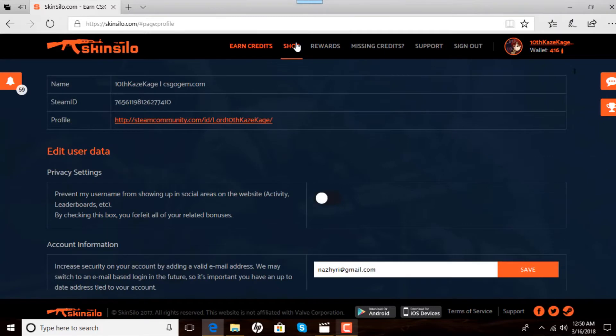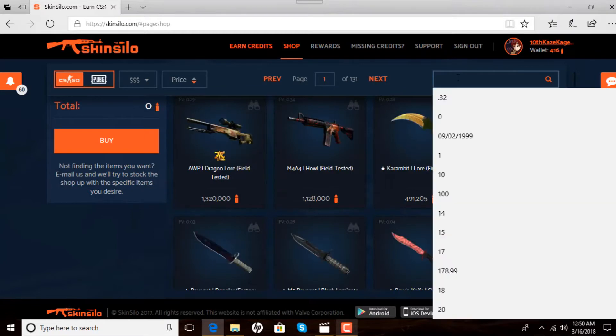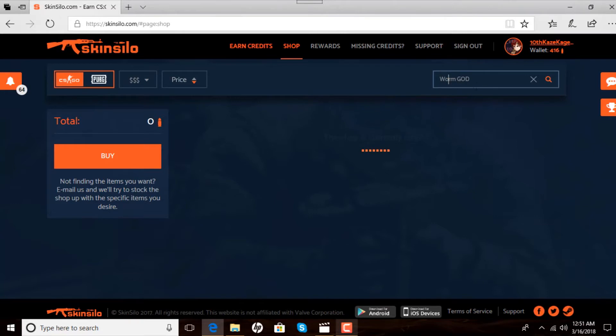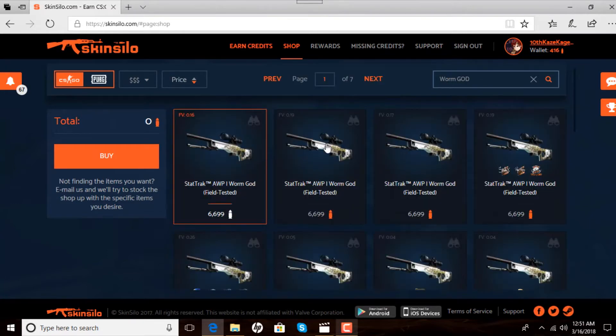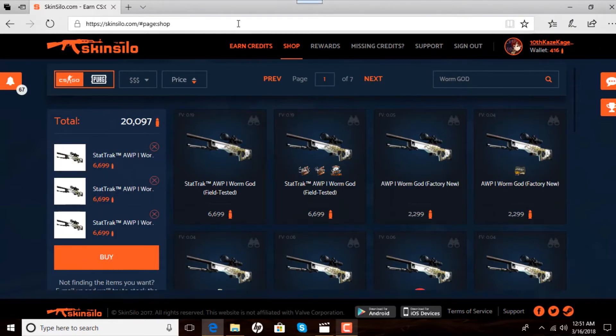After that, you're going to click into the shop. You're going to search the skin that you want. If you're going for what I'm going for — getting to the M4 Howl — you're going to want to type in 'OP' and go for OP Worm Gods. OP Worm Gods are worth a dollar and some change, but they're pretty cheap on this website. All you're going to do is click on them, click buy, and your trade offer will be sent pretty soon.